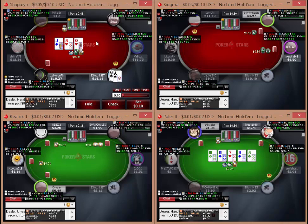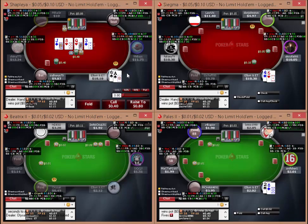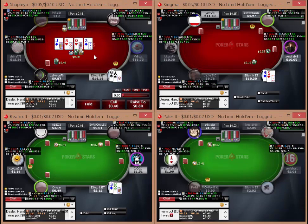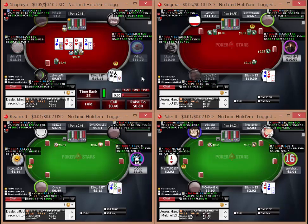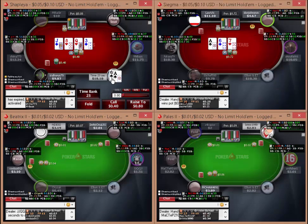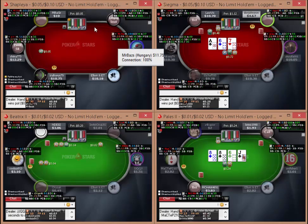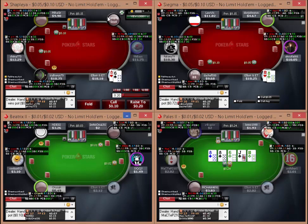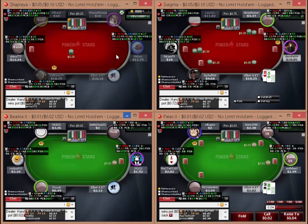I will check back on the button on table 1 - I have completely missed. Sometimes I find people are flatting with ace-queen, jack-10, queen-10 and not 3-betting them. You should really have a 3-bet or fold strategy from the small blind unless you've got a fish to your left that you can call. So I'm just going to fold this here. This table is becoming quite reggy - depending on whether this fish sits down on the empty seat, this is something I would consider leaving now.